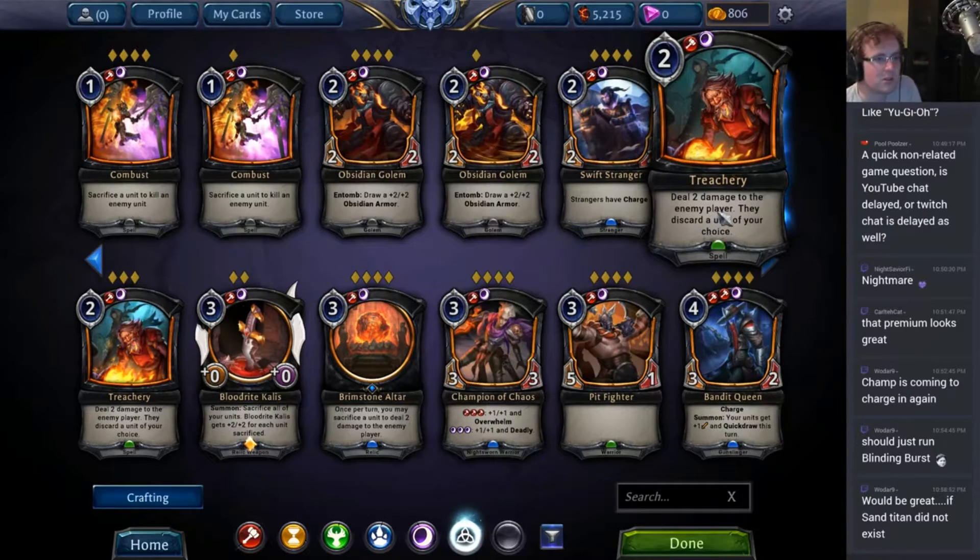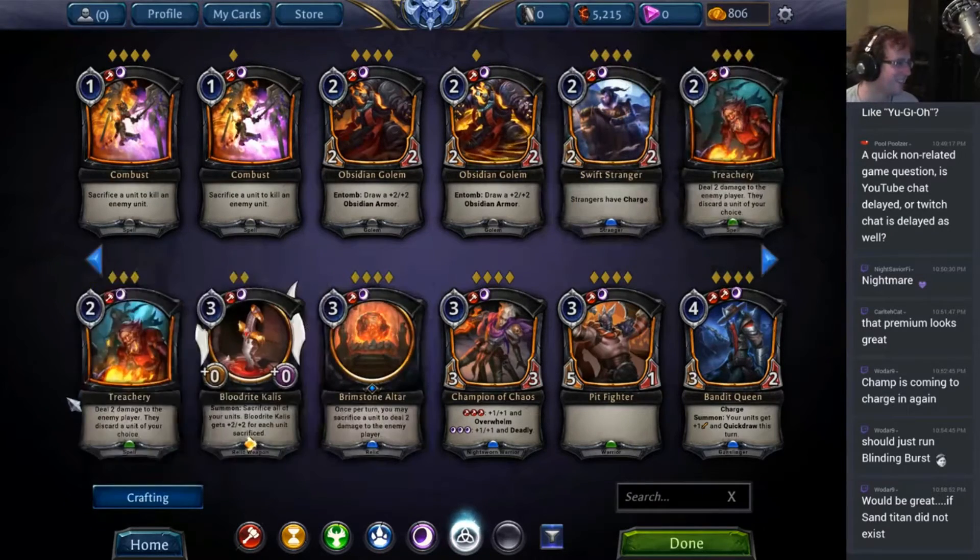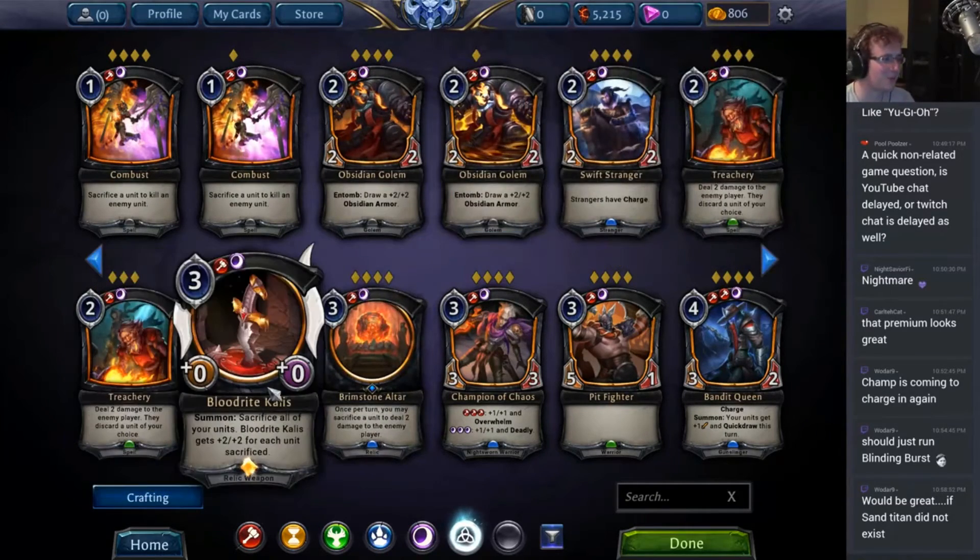Treachery: deal two damage to the enemy player, and they discard a unit of your choice. This card sees a lot of play in ranked, and it is perfectly fine in draft because people are generally going to have units in their hand. I always miss with this card — I've cast it like 10, 20 times and hit maybe one. I don't understand what's going on, but theoretically the math works out. You should hit units with this. It's good in draft or ranked.